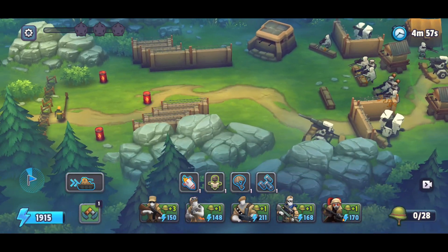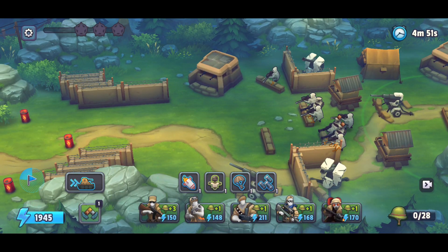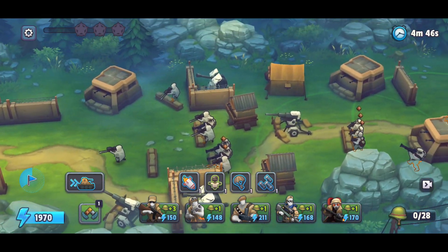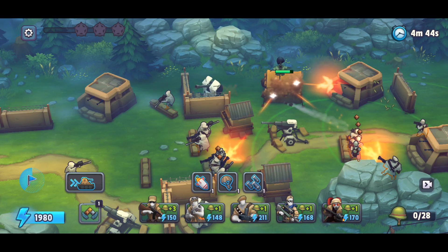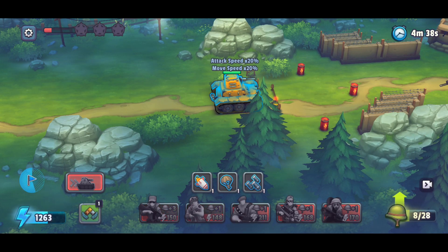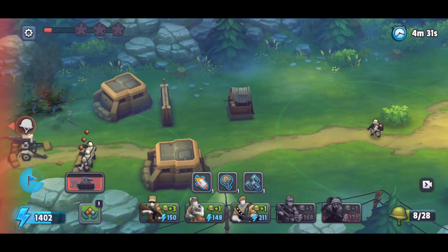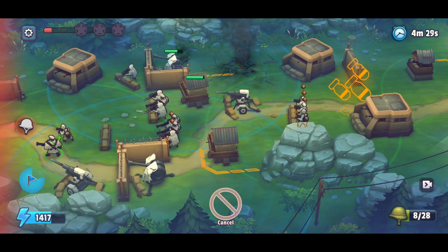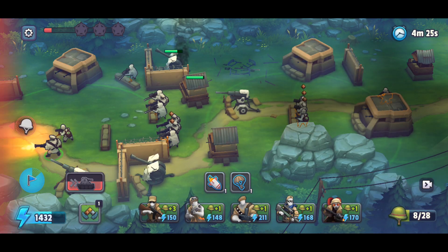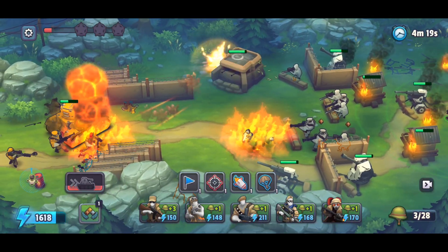What do we have here? Wow, pretty strong defense — at least it looks like this. Let's try to do it like this. Wow, thank you. Where is the second tent? Hmm, somewhere there. Okay, can we do it like this? Wow, it was pretty cool.